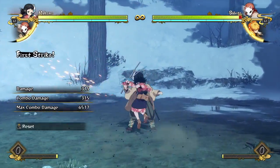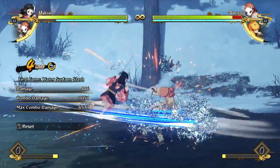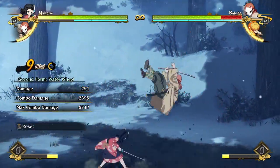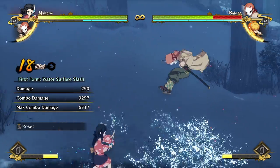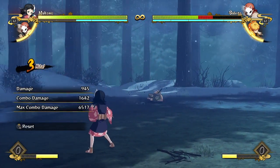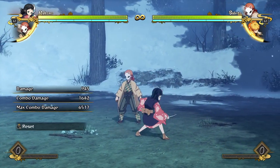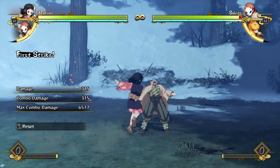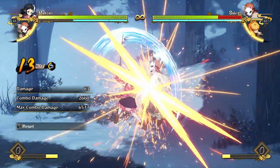So a combo could look something like this. I can dash up for free here and then go in for a reset - 3200 plus the grab, that's honestly pretty okay damage. It did cost 3 bars, but the overall damage was kind of amazing for a character that is known for having really awful damage.